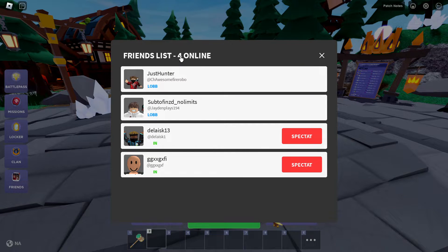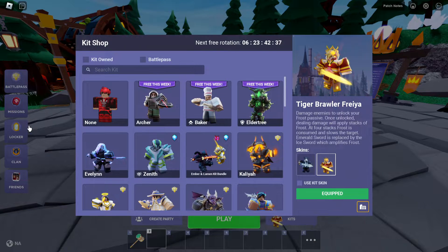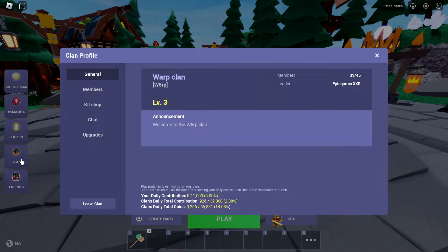These are all my friends and they're online — two of them are in a lobby. Yep, you can see your friends now.